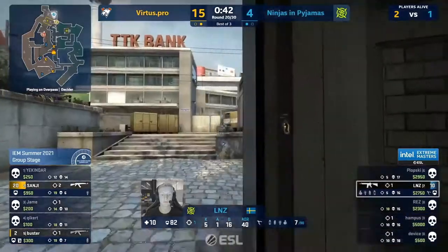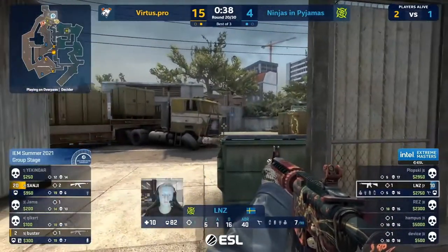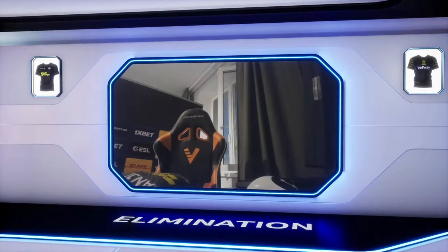Plopski the only man with HP — isn't able to win his fight in middle. So it's young gun Linus — Linus has loads of nades to take down either of these two players. Here comes Buster. Linus — does he check the corner? Sanji's position is to win the round, and there it is. VP lock it in — they're going to the playoffs.